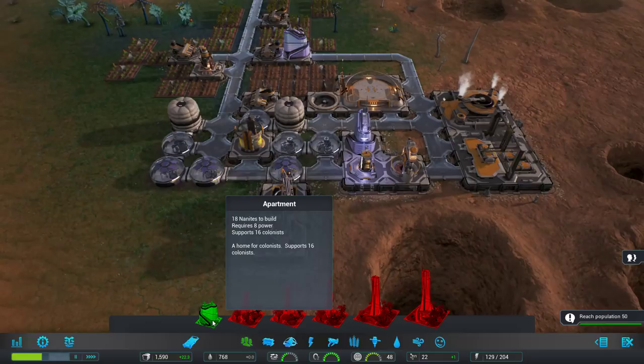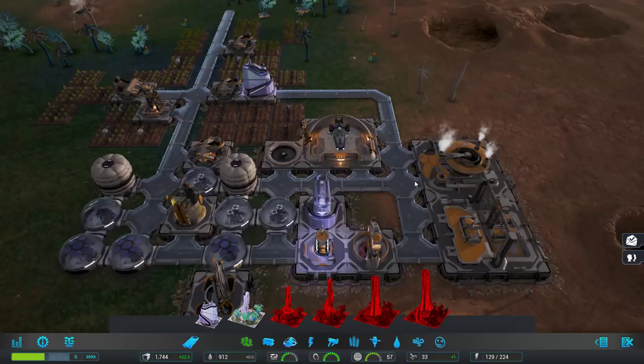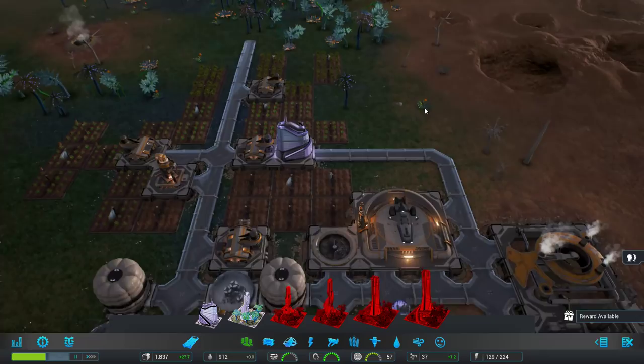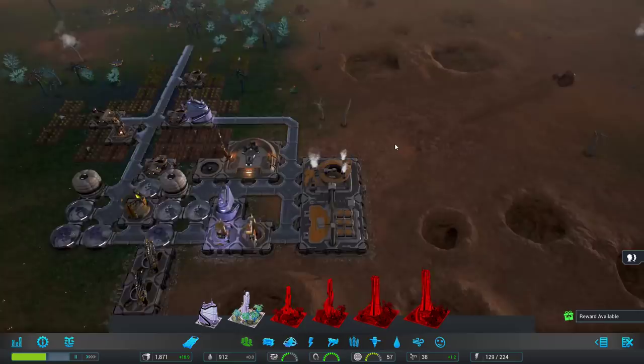I don't think I'm going to build another apartment — I'll leave this space open for maybe some entertainment buildings. Objective complete, excellent. We'll probably get a new mission for more population. Nine immigrants came in — so it looks like you get nine at 100% efficiency. I guess I could have figured that out if I was willing to do math. Look at these holes over here. What's our next priority? Oh, a reward available!